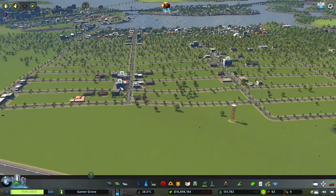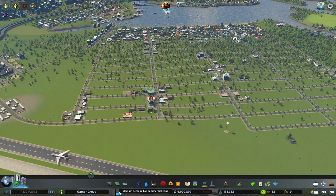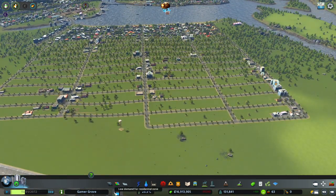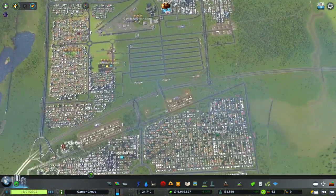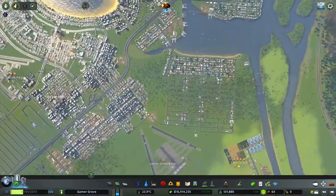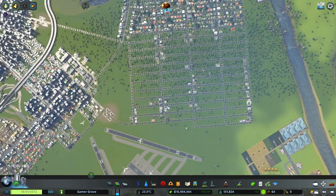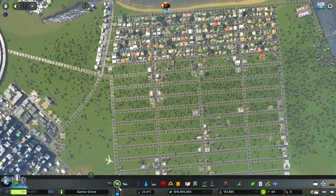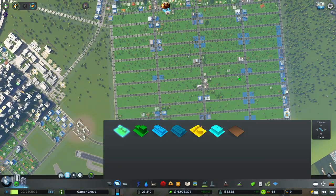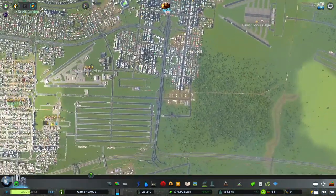This is what I don't get. I've got a whole bunch of this commercial zoning right here and it's saying we need lots of commercial zoning, we're running out of commercial zoning. And yet at the same time there's not enough people, but there's not any demand for people. It's very confusing. All the commercial zoning is moving in, but none of the people are. Kind of frustrating.